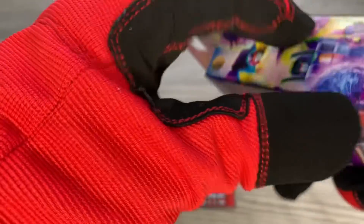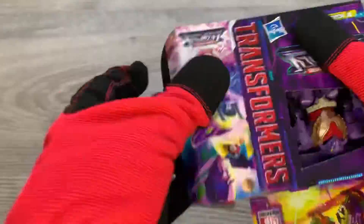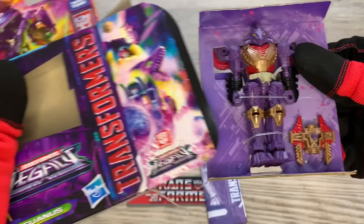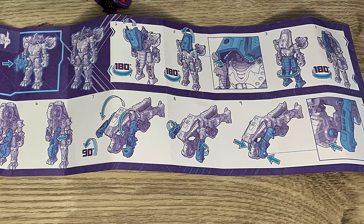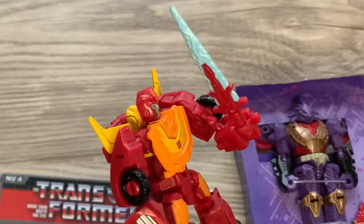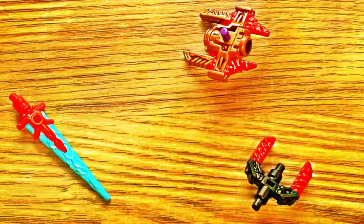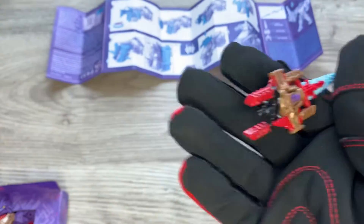They made the figure for people to enjoy — pose them, play with them, get them on the shelf, whatever you do. Instructions are right here. Before I transform this guy, I found something out when I opened the last Core Class figure: look at that nice little weapon. You can do something pretty cool with these weapons — they just so happen to combine. I'm going to get a weapon something like this.